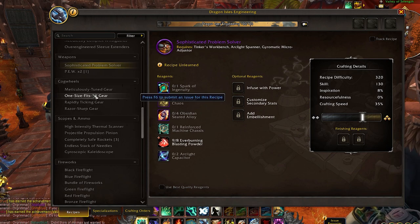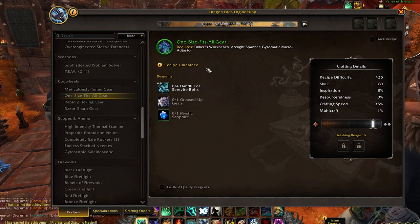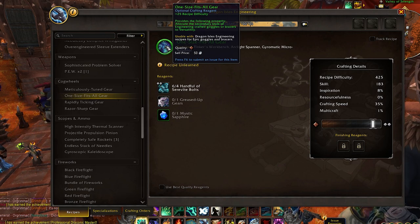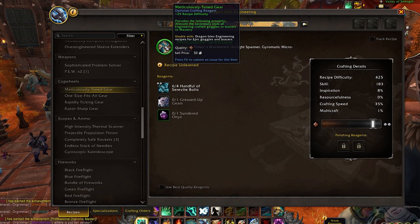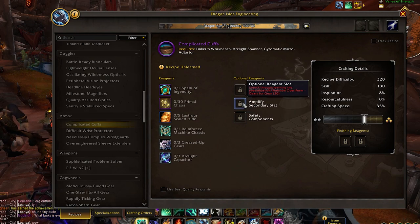We have a new sort of optional reagent: cogwheels. These just apply a specific secondary stat. For example, if you want to make sure that secondary stat is Versatility, Haste, Critical Strike, or Mastery, you will need to use the corresponding cogwheel optional crafting reagent. Going back to those armor pieces, if you wanted to utilize cogwheels, you would put them in the 'Amplify Secondary Stat' slot in the crafting window.